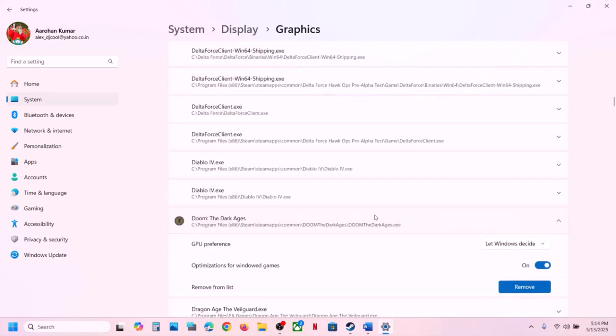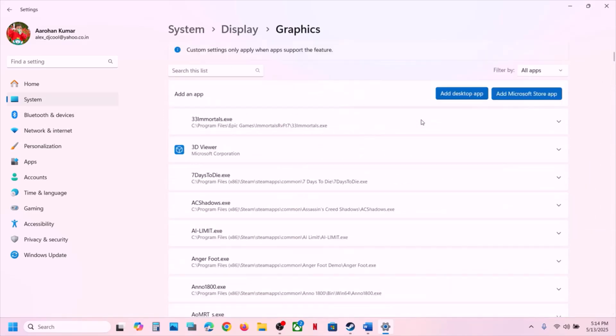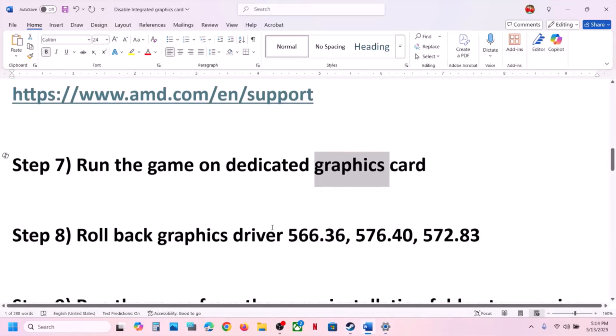Once the game is added, scroll down, find the game in the list, click on it, and set the GPU Preference to High Performance. You will see your dedicated graphic card listed there. Then launch the game and check.